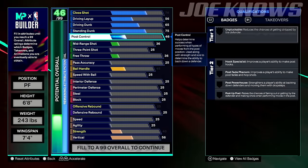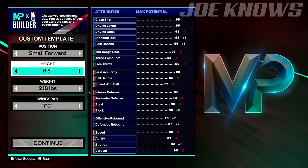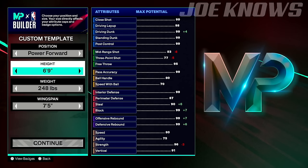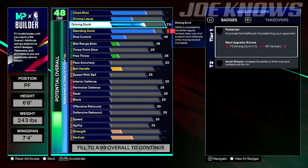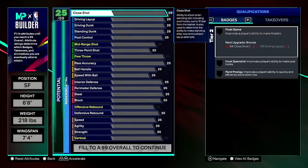This also applies to other stats. On a 6'10" power forward, 85 standing dunk gives a 70 driving dunk — a 15-point difference. On a 6'9", same result. But on a 6'7", an 80 standing dunk gives a 70 driving dunk — only a 10-point difference. So standing dunk is actually more expensive on a 6'7" because it upgrades driving dunk more than it does at 6'8" or 6'10". Height is a massive factor in the builder.